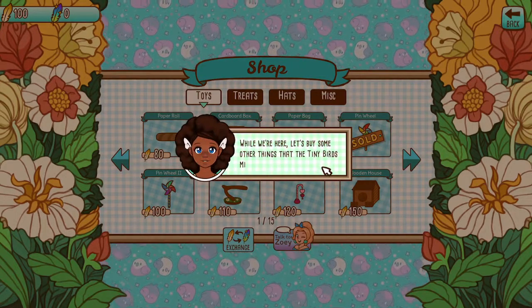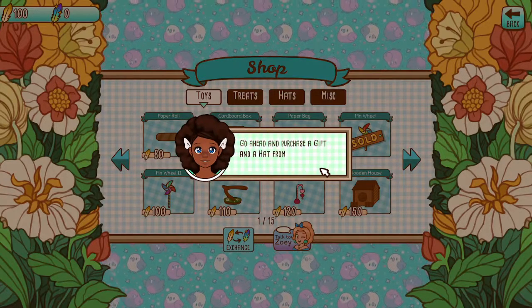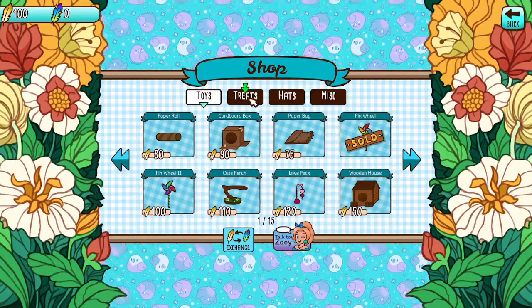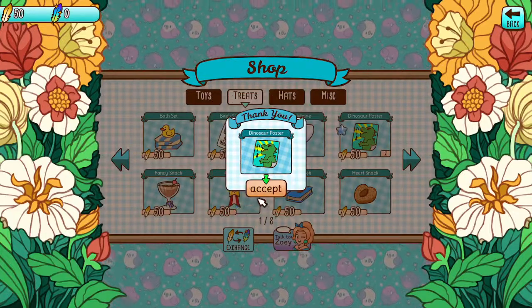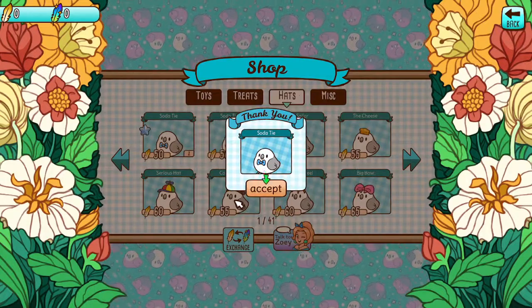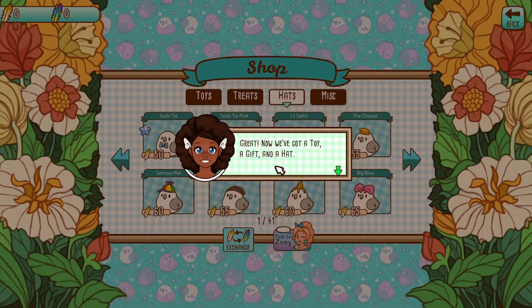While you're here, let's buy some other things that tiny birds might enjoy. Go ahead and purchase a gift and a hat from the shop. Let's go to treats — apparently a dinosaur poster. That is pretty cute. Let's go to hats. Oh, it's a tie — a cute little bow tie. Now we've got a toy, a gift, and a hat.